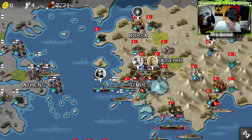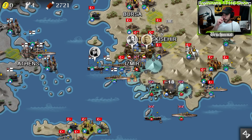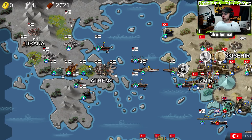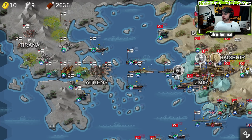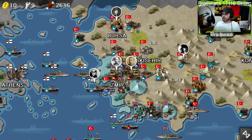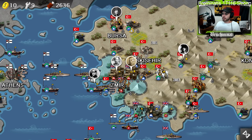Oh my God, he couldn't take him out. Crap! Well, I hope he doesn't die. I thought he could take that guy out — that guy had low health. At least Ataturk's movement is complete crap. Oh, he survived. Montgomery hit 104, bro! Nice! He got 105 on him too.